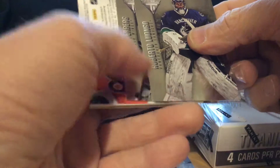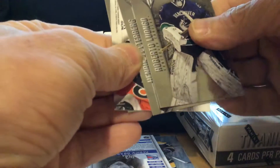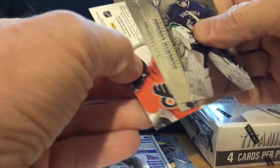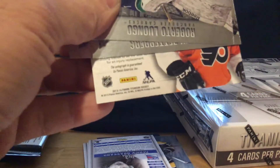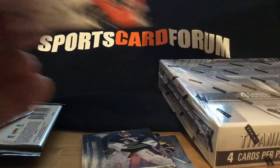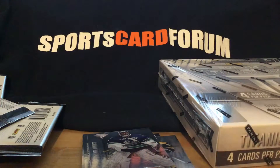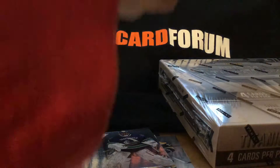Roberto Luongo. Zetterberg. Another decoy. And the great Vegas goaltender, Marc-Andre Fleury. And here we go with an auto — let's hope it would be awesome to hit like an Eric Lindros, which keeps the streak alive. But I'm not holding my breath. And there's my man that nobody wants — Brandon Manning. That auto just went to crap. Still happy with the Yakupov and definitely Duchenne.